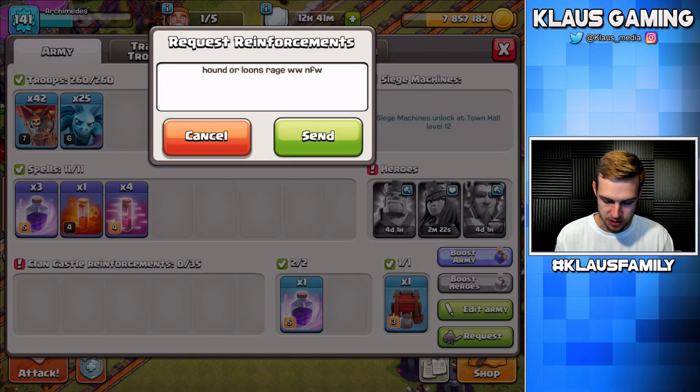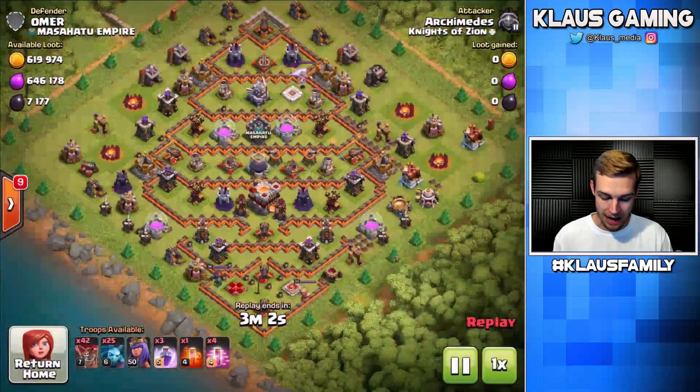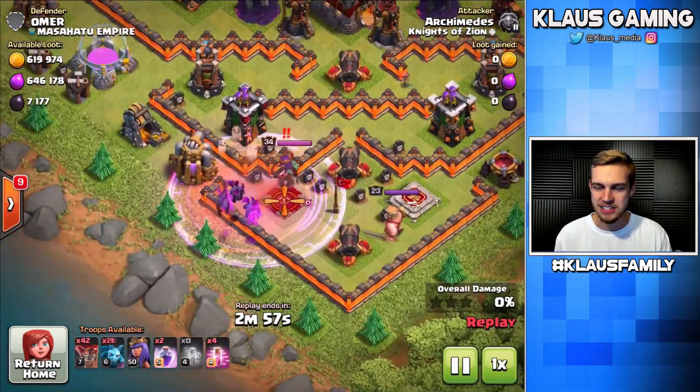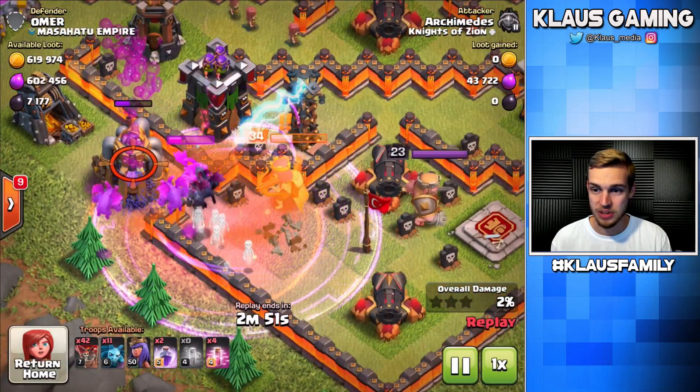Let's request some CC troops — I have a request for hound or loons, whatever. Let's check out this replay against Omer. Guys, this is the Christmas tree base — I love it, it looks so cute. I tried something very similar to what I did earlier: dropped the poison on the queen, dropped the rage on the queen, but then a tesla popped up and things went to pot quick.